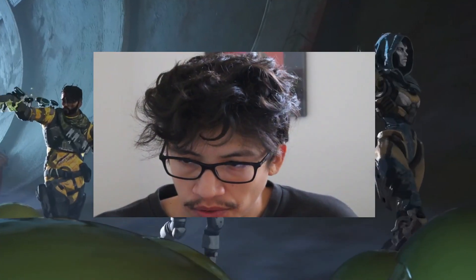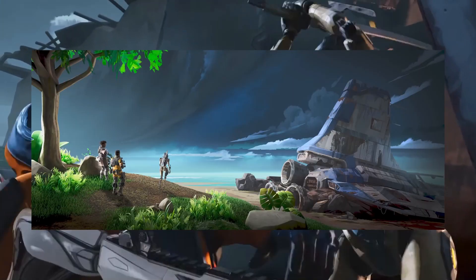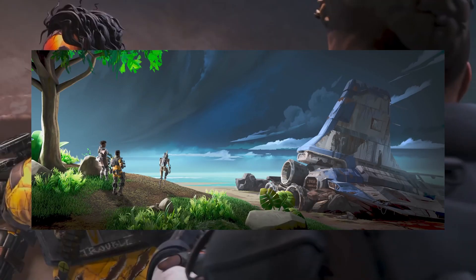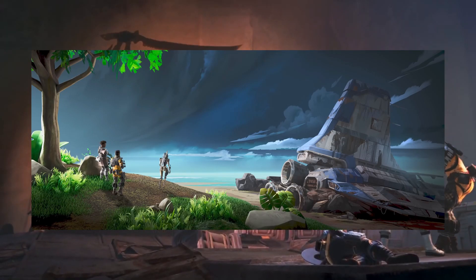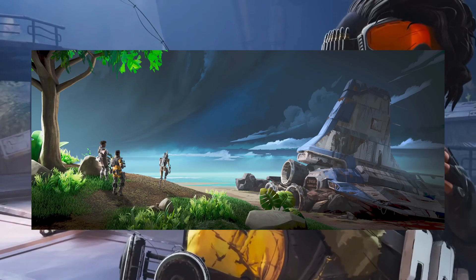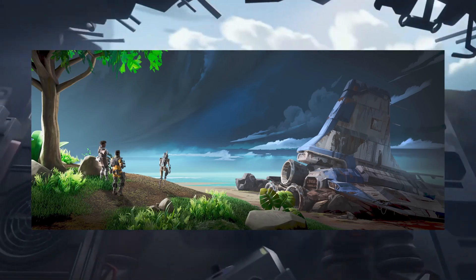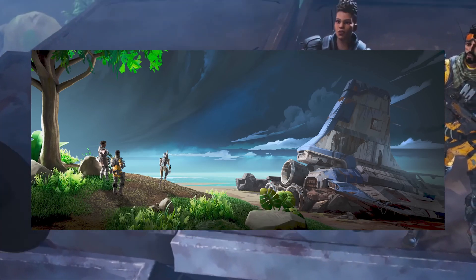There are also a couple of points of interest. In the trailer, when Mirage, Bangalore, and Ash pull up to a ship, that's probably going to be another point of interest. It seems like a crashed ship — maybe the one where Bangalore's brother went down. I'm making some wild claims, but we just don't know.